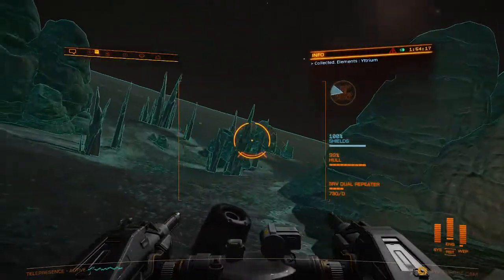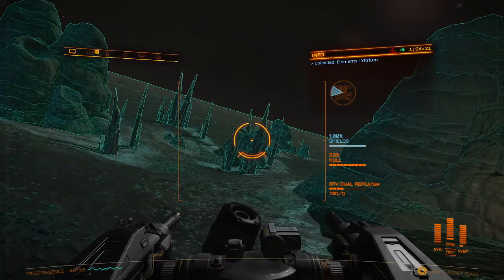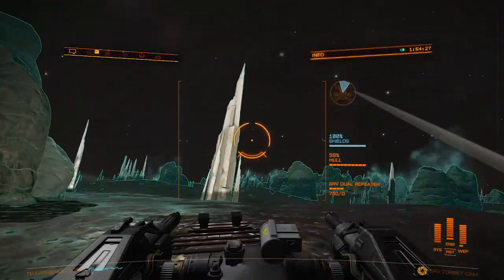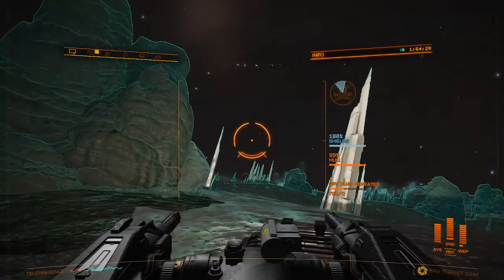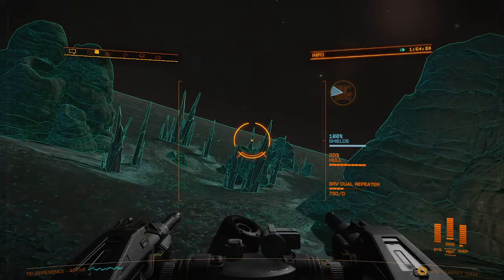If you find that you're having trouble locating these crystals, you might switch over to Horizons if you're on Odyssey. Horizons allows you to go to the biological sites, and that's where you're going to find a lot of these crystals all in the cluster. It makes it a lot easier for locating and actually breaking them off. I've heard some bugs when you're working with Odyssey trying to actually break the chunks off the crystals.